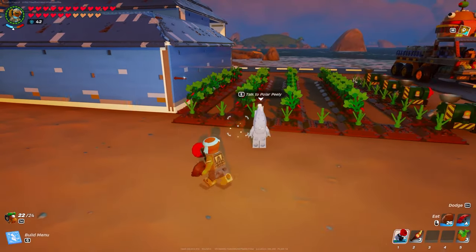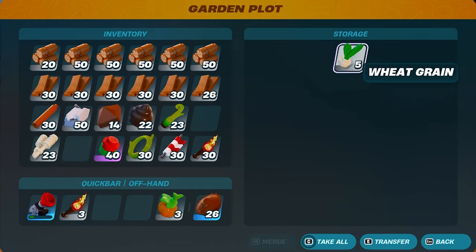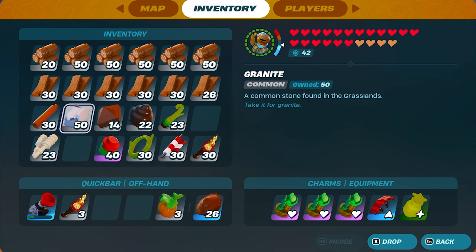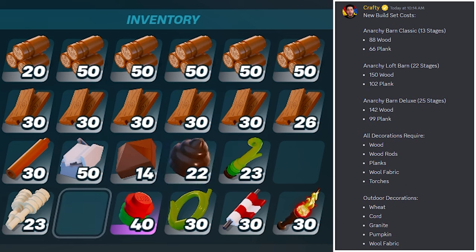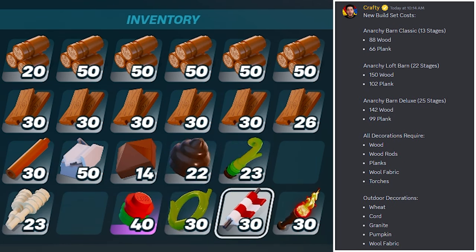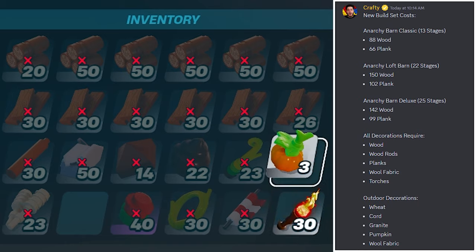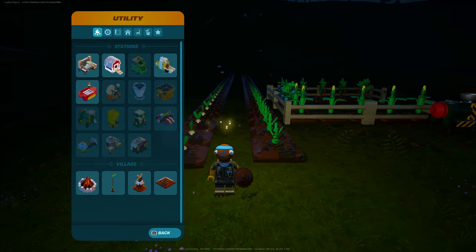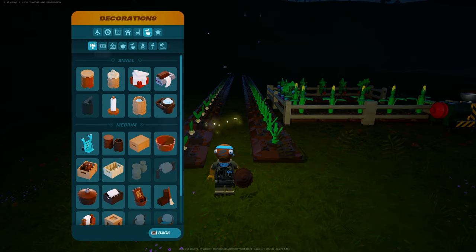I'm starting off inside of my garden area because all of us are going to need a garden with some wheat grain. Outside of wood and plank to get all of your buildings done, you're also going to need wool, fabric, torches, wheat, cord, granite, pumpkin, and wool fabric again to get every single one of your decorations done.